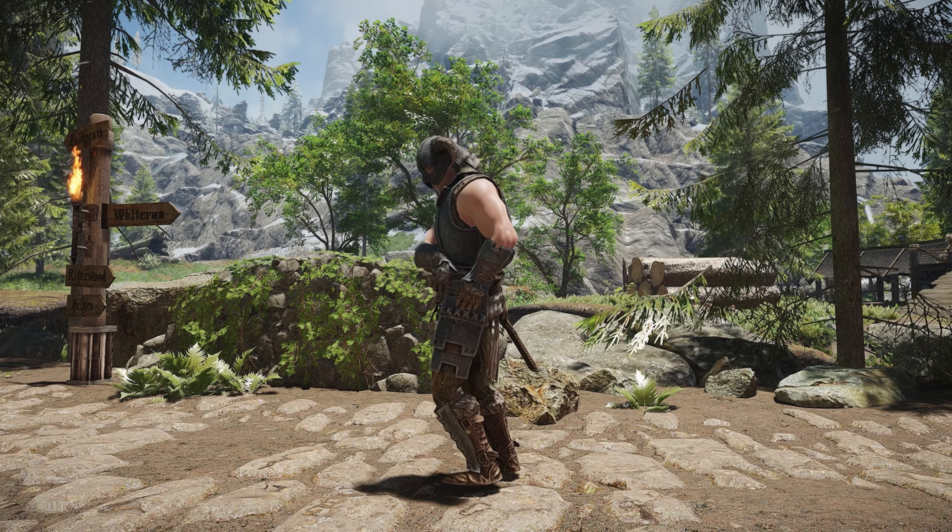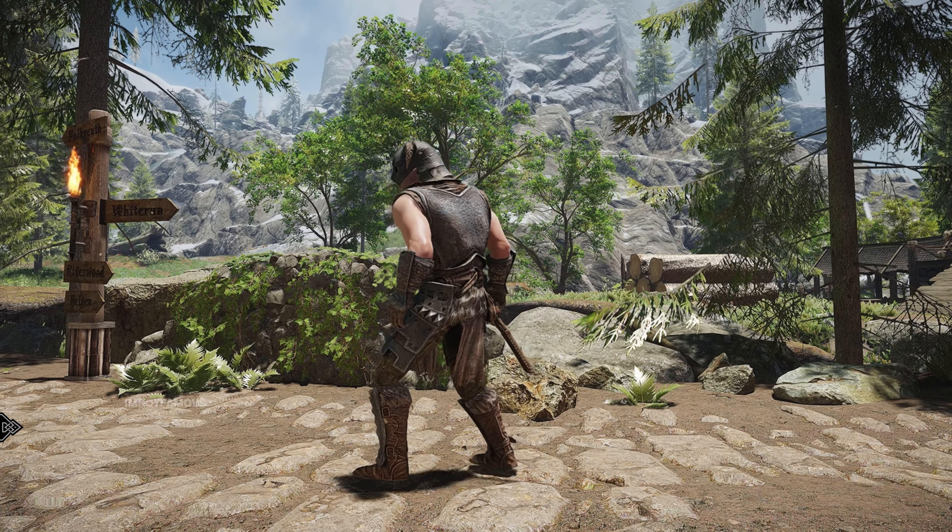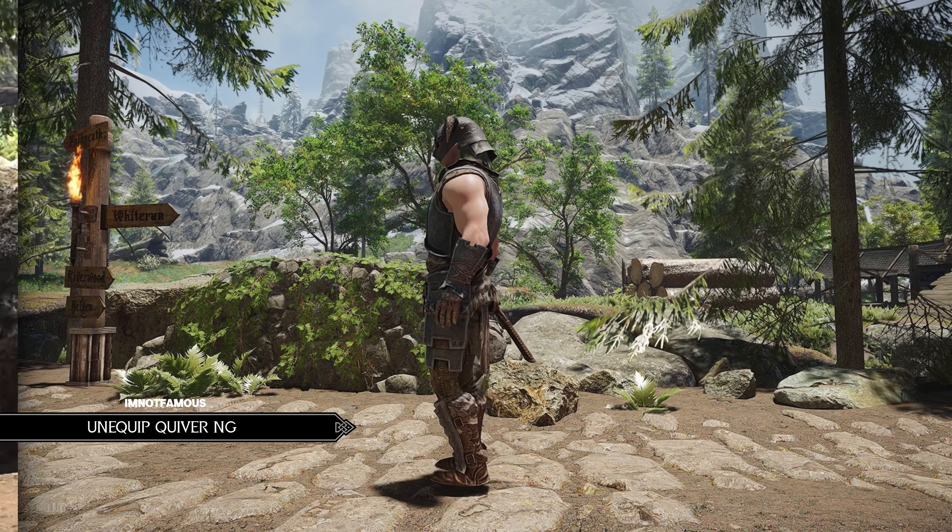To get this armor, all you need is the Advanced Smithing perk, so that pretty much puts it on par with other steel armors.